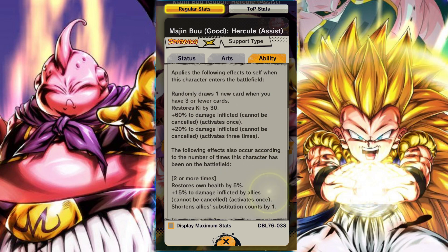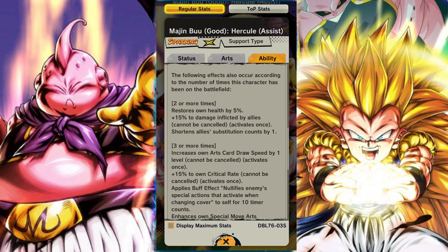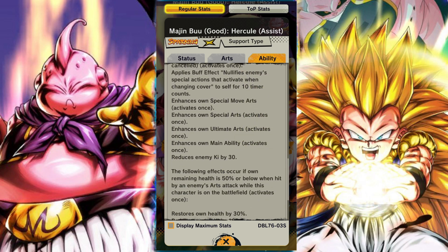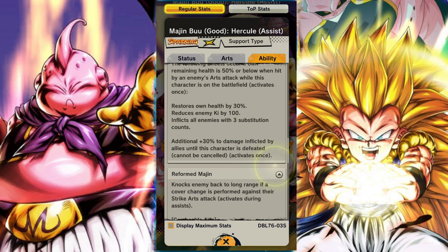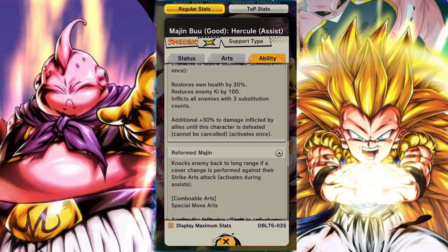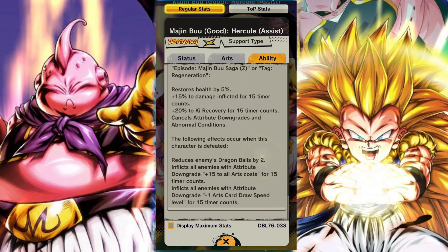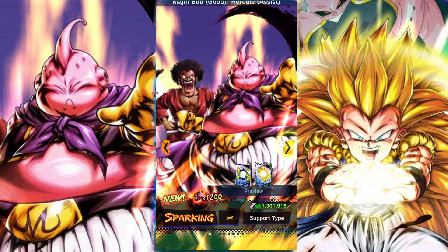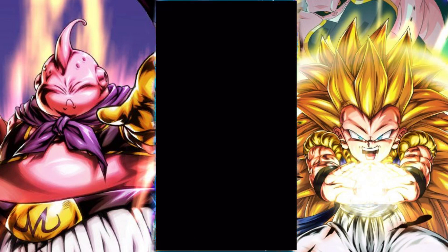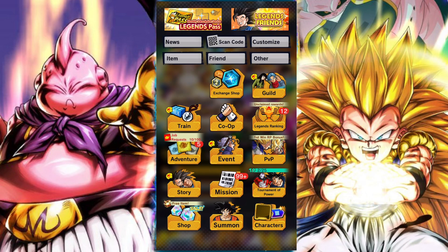All in all, the banner is actually not bad. Vegeta and Goku are definitely okay in the meta, Gotenks is definitely okay in the meta, Baby is okay in the meta, the Goku and Vegeta Zenkai unit is okay, and Hercule and Buu are pretty good support. But it's getting close to that do-or-die time when it comes to saving for Legends Fest, so if you're a bit low or a free-to-play player, you probably still want to skip this, as it doesn't really answer Ultra Turles.